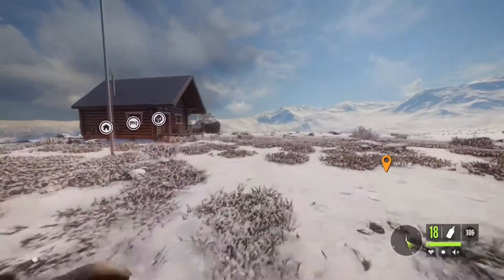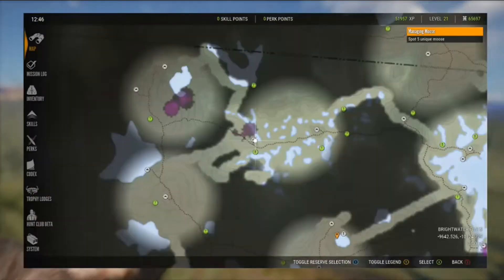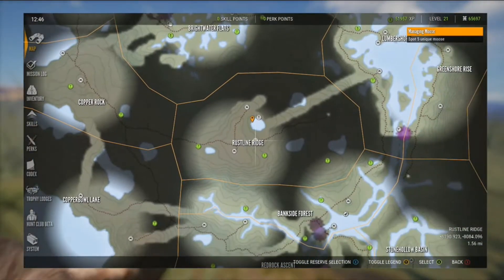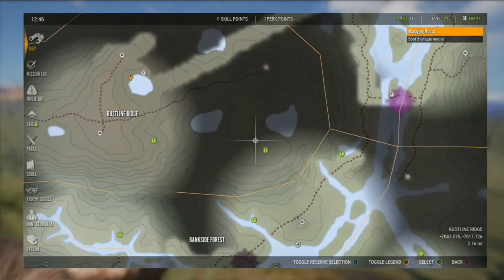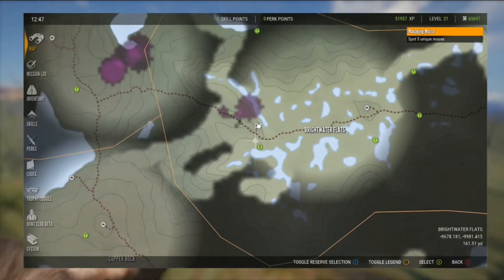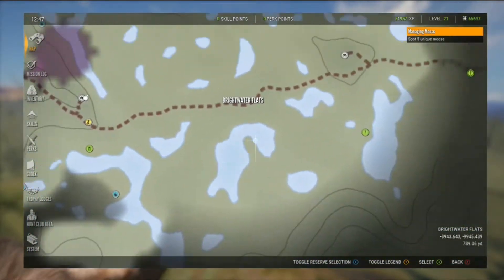With that being said, let's go out and get hunting. I went ahead and switched the location over to the Bridgewater Flats. There was nothing going on around Rustline Ridge — not something with that biome or whatever you call it. There's just not a lot going on right now around this time of the game, so I'll keep that in mind. We're over in here and we're going to go check out this area.